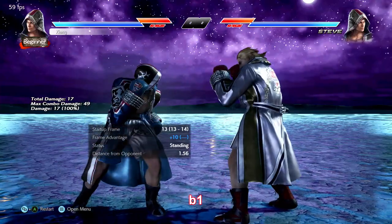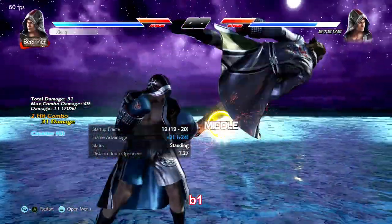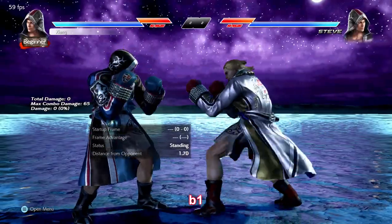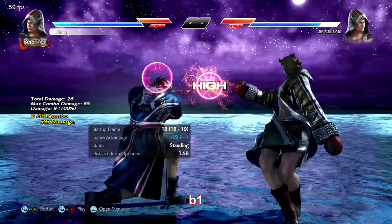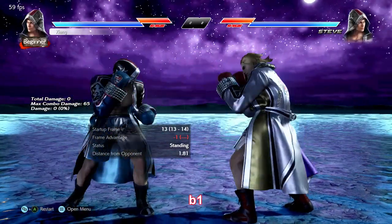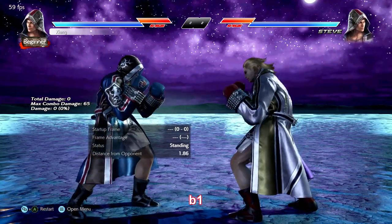Back 1 is arguably Steve's best move. It's a powerful counter hit launcher with string options and stance transitions for timing pressure and frame traps. You should always go into flicker unless you're going to do back 1-2. Back 1 by itself is negative 14 on block, while only negative 1 if you transition to flicker. Use it as often as you can.